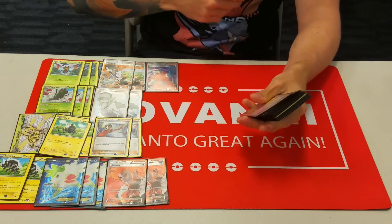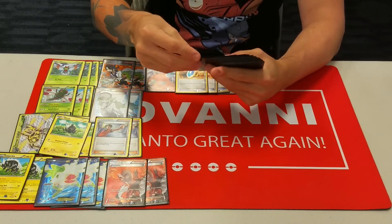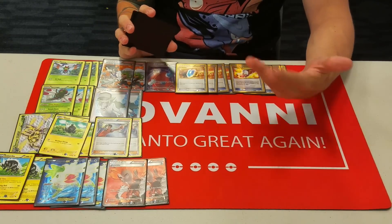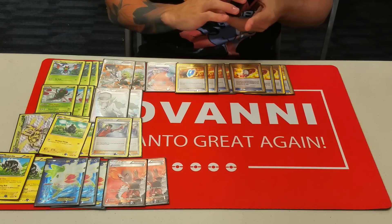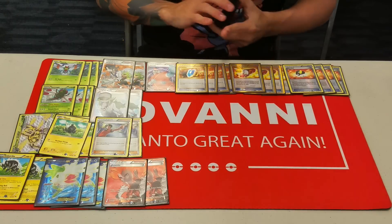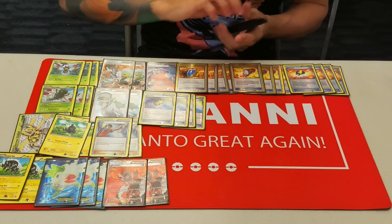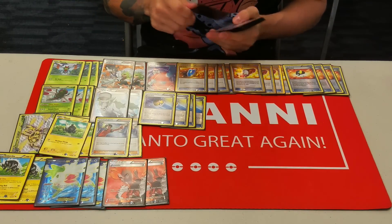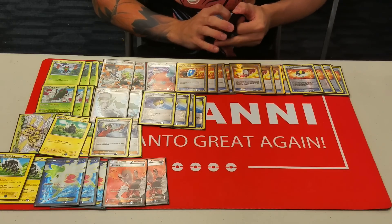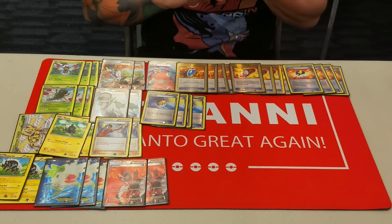Transitioning into item cards: we're playing four VS Seeker just to reuse all of our supporters as many times as possible. Four Trainer's Mail — look at the top four cards of your deck, choose a Trainer card, and put it in your hand, then shuffle. It's just a nice consistency booster, and with all the extra space in the deck it makes sense to max this out. Four Ultra Ball to grab any Pokemon in the deck — Shaymin, Zebstrika, Yanmega, etc. And four Level Ball, which is really nice to get our Yanmas out right away and start evolving. We have a lot of free space in this deck so we can max out Level Ball, though I'm contemplating cutting one for an Evo Soda.